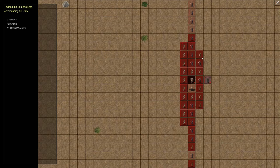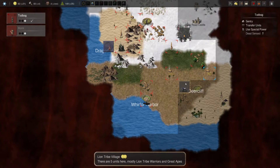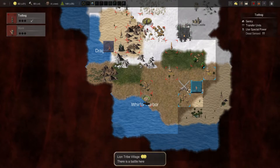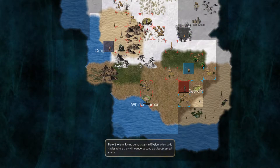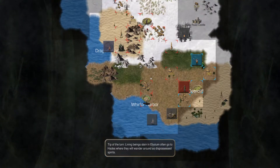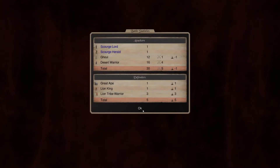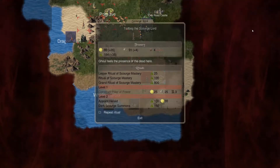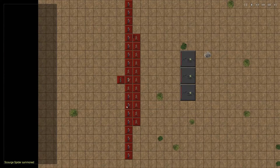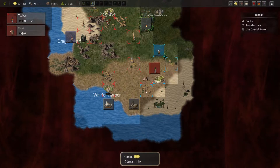We're going to take the Desert Warriors and leave the regular Archers. We need to find ourselves some melee troops. Battle in Lion Tribe Village — we created a ghoul, that's good, we need more of those. We got our spiders back — not as many as before. What do you got? 12 units. Let's crush this army.